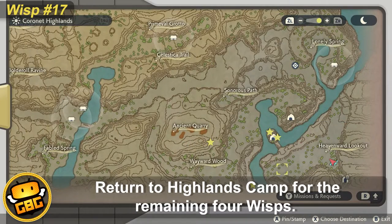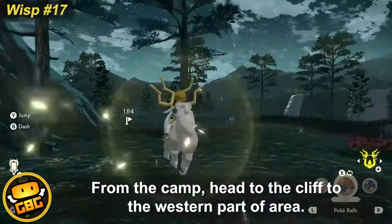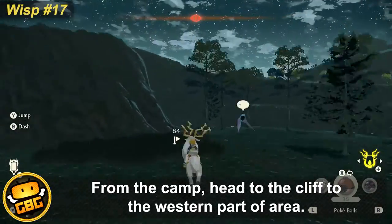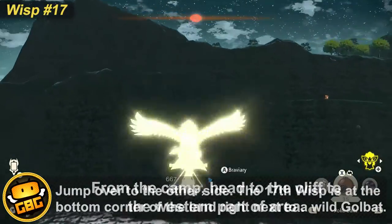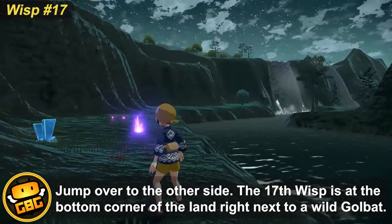Return to the Highlands camp for the 4 remaining wisps. From the camp, head to the cliff on the western part of the area. Jump over to the other side and you'll find that the wisp is at the bottom of a cliff right next to the wild goldback.